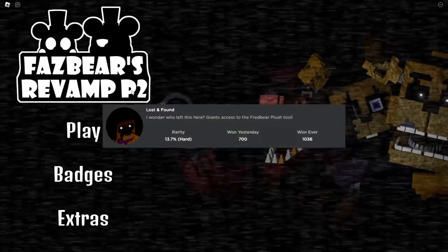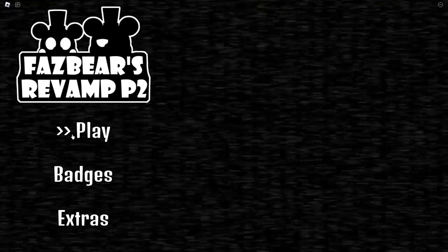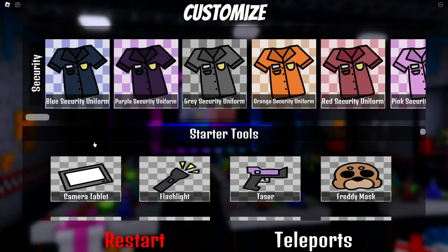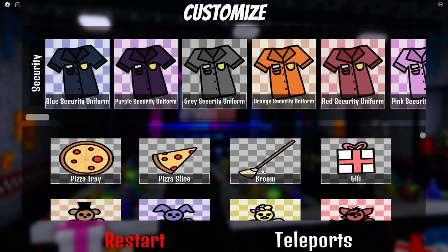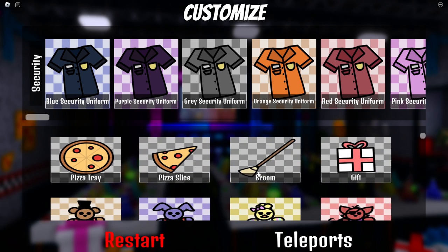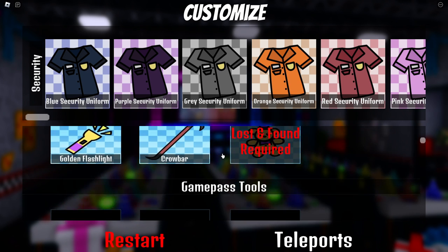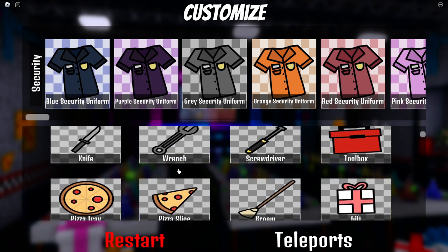Lost and Found: 'I wonder who left this here' — it grants access to the Fredbear plush tool. For this badge you want to hit play and pick whatever you want, it doesn't really matter. There are also new tools in the game: the toolbox, screwdriver, broom — there are a couple new tools in here.